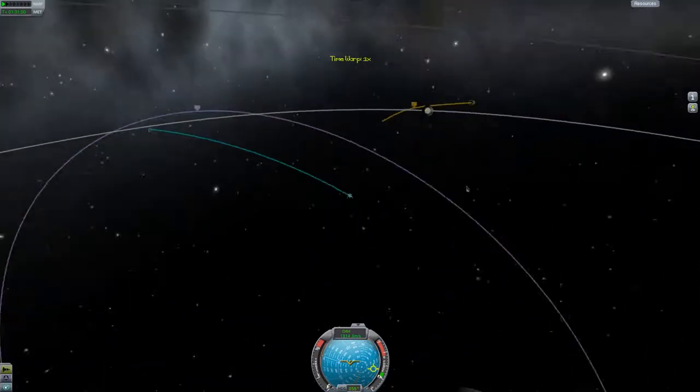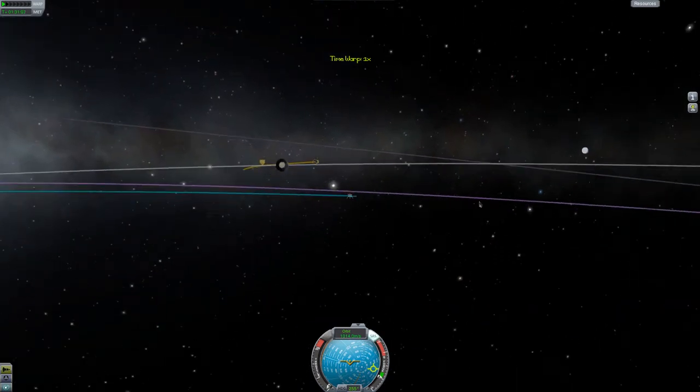Conics Patch Draw Mode 0 is helpful for transfers, as it shows you exactly what your orbit is going to do around the orbit's body.